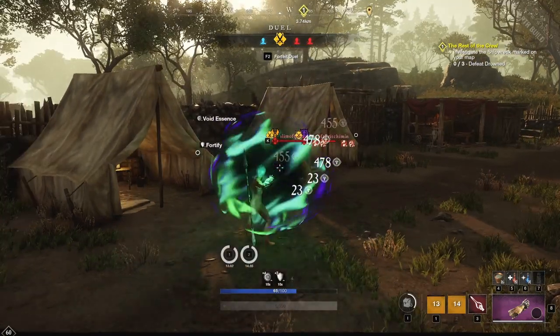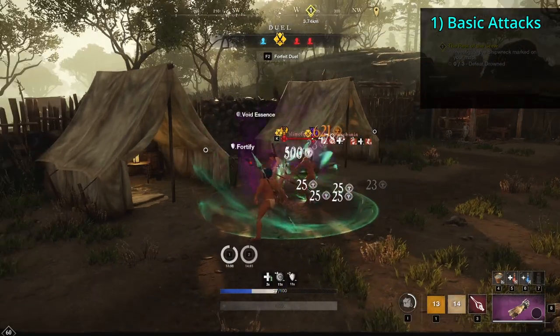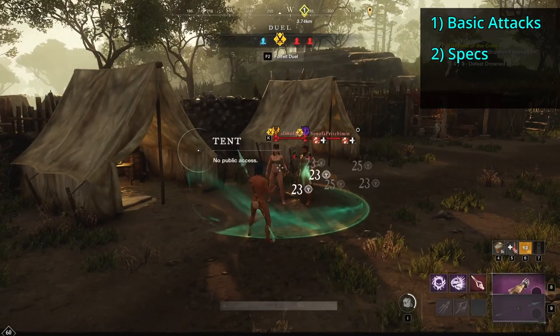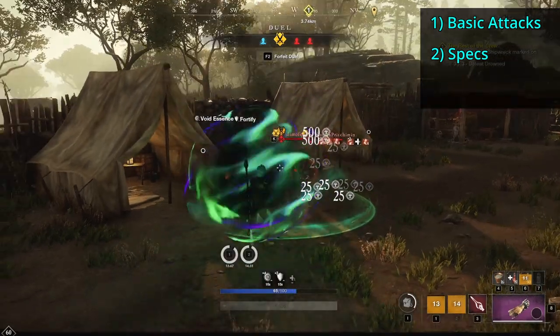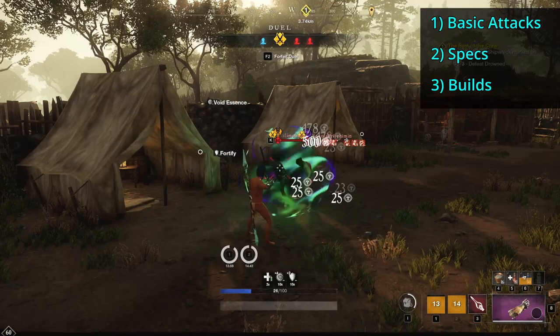What's up everyone, Pritch here, bringing you a guide on everything Void Gauntlet in New World. First, we'll go over basic and heavy attacks. Second, we'll go over all the weapon abilities, upgrades, and passives that can be specced into for both the Annihilation and Decay trait lines. Finally, we're going to cover potential builds and fun weapon combos to try out.